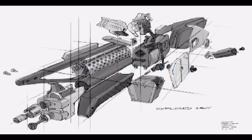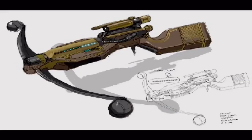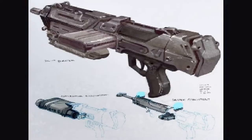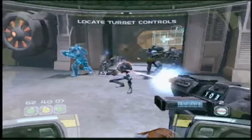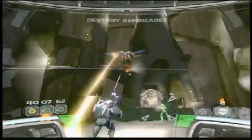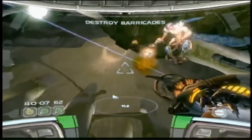Each weapon was created to reflect the personality of the faction that wields it. The Republic Commando rifle is efficient, adaptable, and absolutely deadly. The Geonosian beam weapon sucks the blood of its host and converts it into a fiery napalm spray.